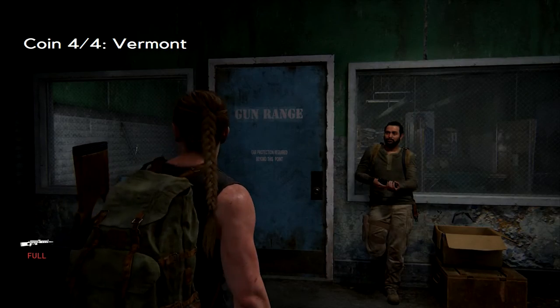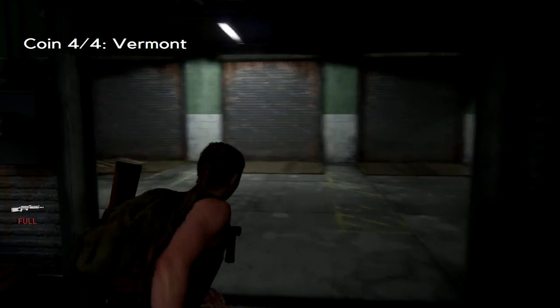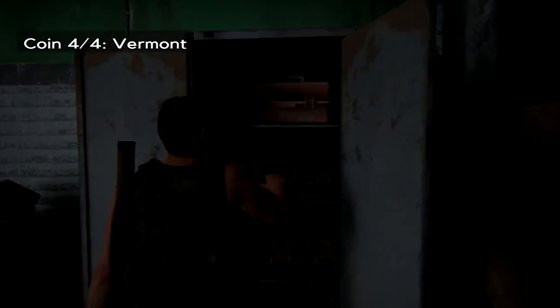The fourth and final coin: once you get to the gun range, just go to the room beyond and check in the back left-hand corner. And that's it. We'll see you for the next chapter, which is called On Foot.